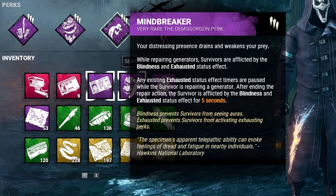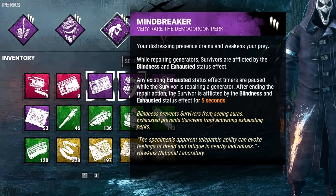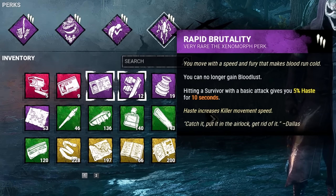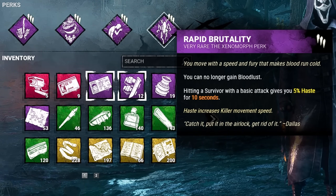Third, we have Mindbreaker. While survivors are repairing generators, they are afflicted with the Blindness and Exhausted status effect, and this effect will linger for up to 5 seconds after they leave the generator. Last but not least is Rapid Brutality. We can no longer gain Bloodlust, but hitting a survivor with a base attack will give us a 5% Haste status effect for 10 seconds.